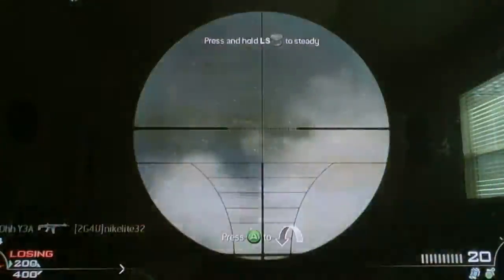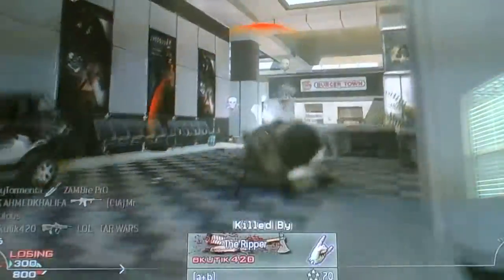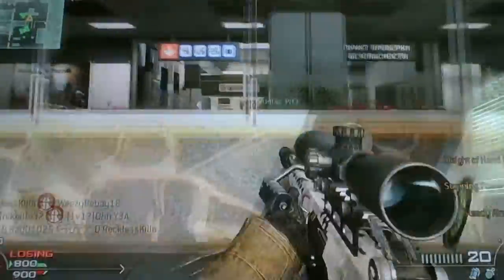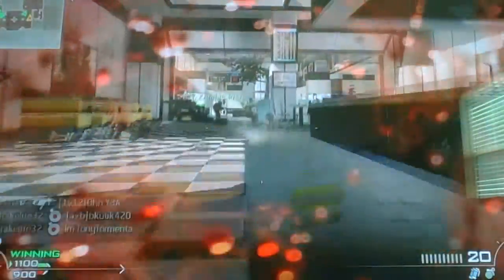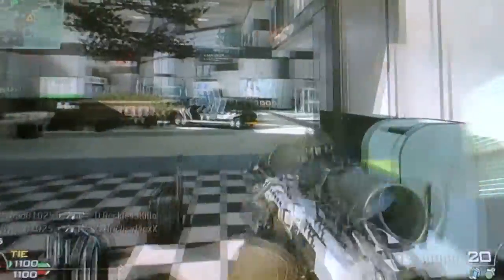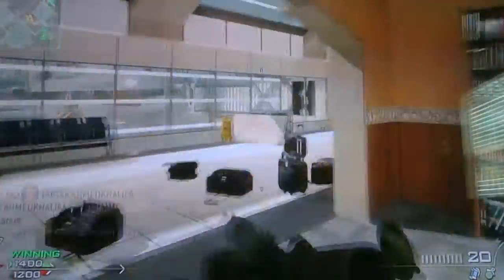Right now I changed my class — I got rid of stopping power and put something else in. So you guys can see the effects of what happens if you don't have stopping power. For instance, I just shot that other sniper but he killed me because he had stopping power and I did not. Bullets do not do as much damage without stopping power.